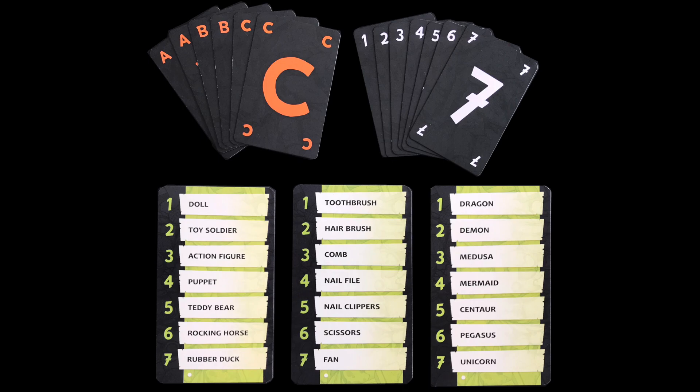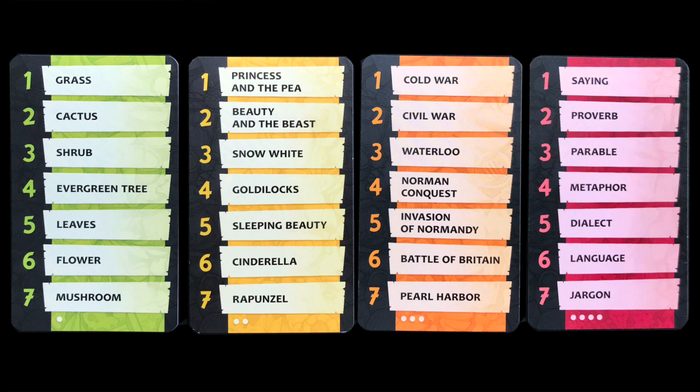Once everyone is ready, you'll all simultaneously draw your subjects. Let me show you the other card colours. This game has four rounds. In them, you'll use green, yellow, orange, then red cards. As you can see, they get really difficult. Don't worry — later on, I'll talk about ways to make the game accessible for everyone.